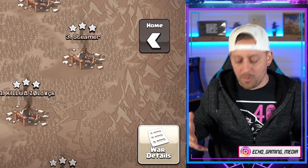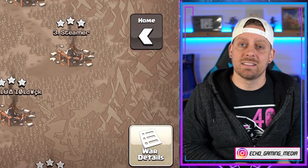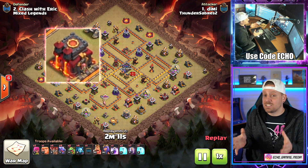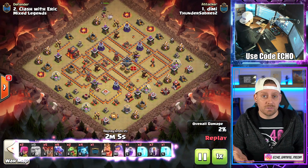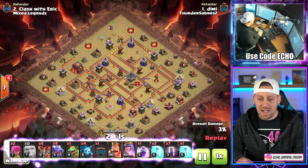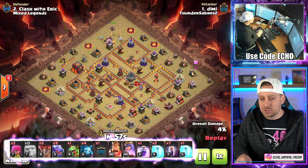My boy Warrior Tide called me over — he's like, 'Echo, we got some stuff.' And I said, 'Sure, I'll be right there.' So we're going to start out today with a Town Hall 10 attack against Clash with Eric, my friend. Sorry buddy that I'm showing your base, but it got tripled, so at least it's one that you were going to rebuild anyway. Coming in with that giant in front, queen behind. Notice there's no healers, no queen walk, no queen charge going right here.